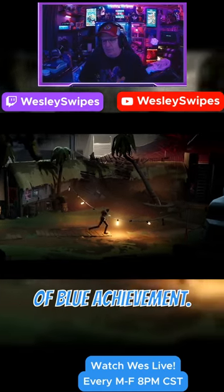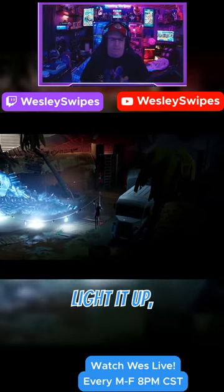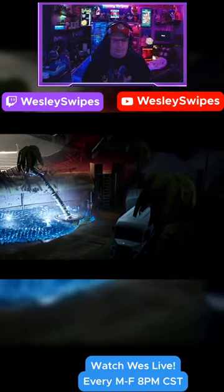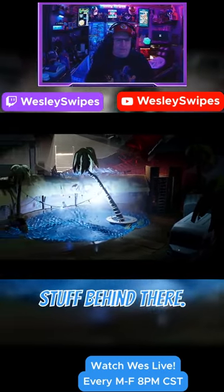All right, let's get the Kind of Blue achievement. I'll run over and grab this pole here and light it up. I'll walk around the tree and we're going to keep going so we can pull the lights up and get that stuff behind there.